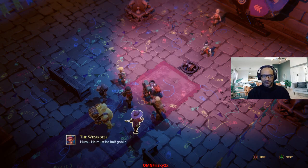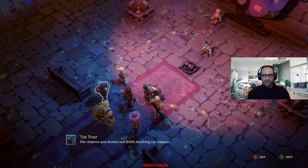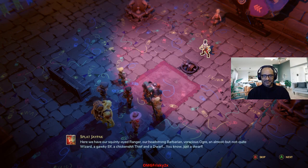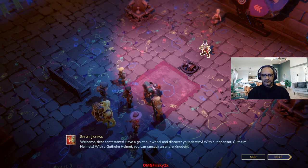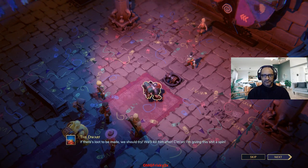What species could look at a goblin and want to have its babies? Mix violence and alcohol and bam — anything can happen. Here we have our squinty-eyed ranger, our headstrong barbarian, voracious ogre, an almost but not quite wizard, a gawky elf, a chicken shit thief, and a dwarf — just a dwarf. Welcome, dear contestants. Have a go at our wheel and discover your destiny with our sponsor, Guthelm Helmets — with a Guthelm Helmet, you can ransack an entire kingdom. If there's loot to be made, we should try. We'll kill him after.